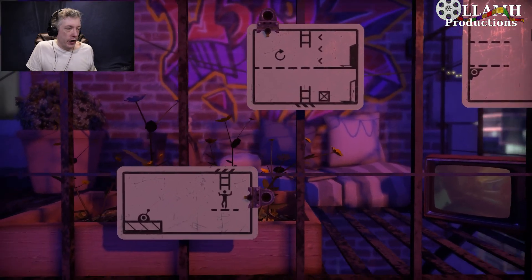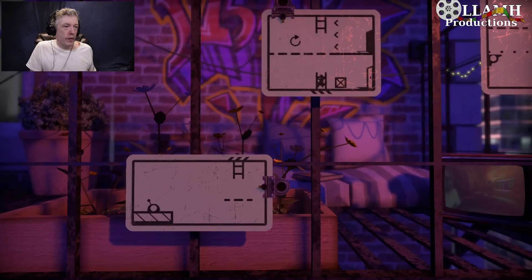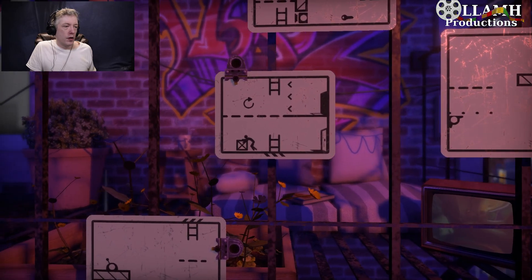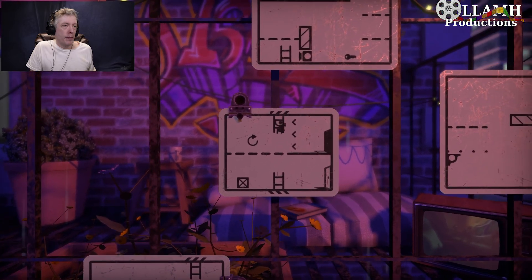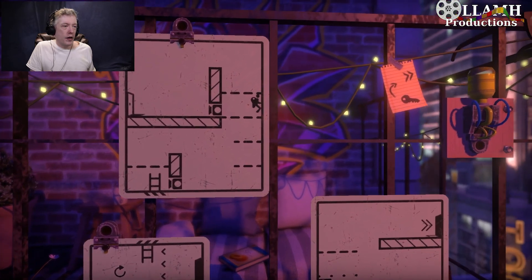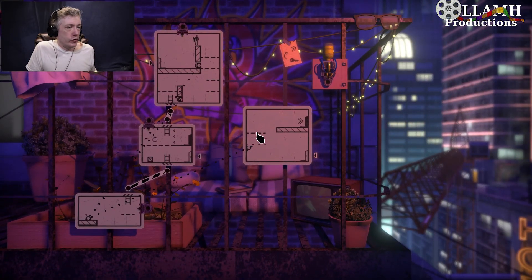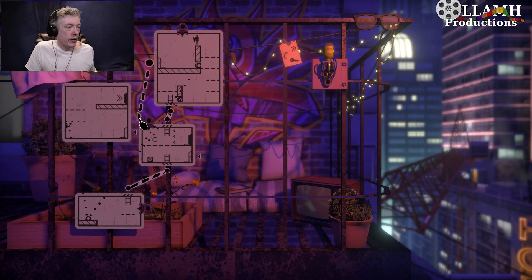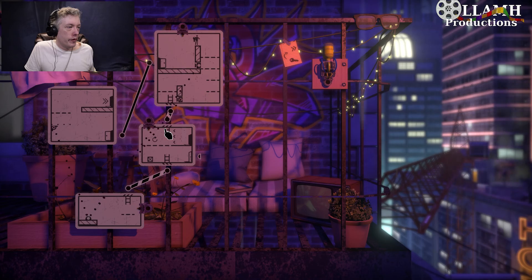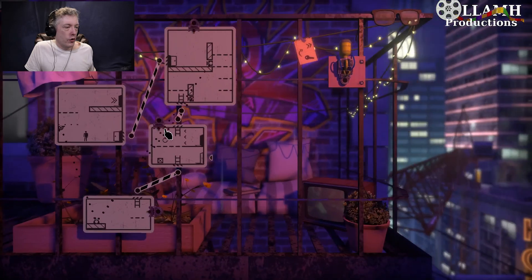So if we come down here, we can flip you. Use our box to come up here. This gets us that key. So now you, my good friend, are going to want to be over here. Because we're going to want you there.